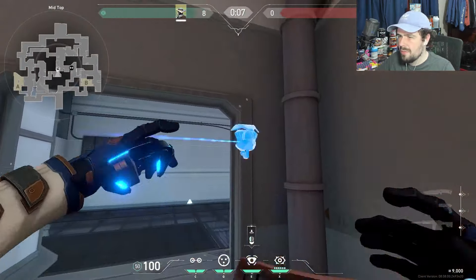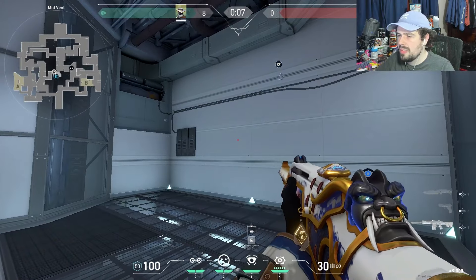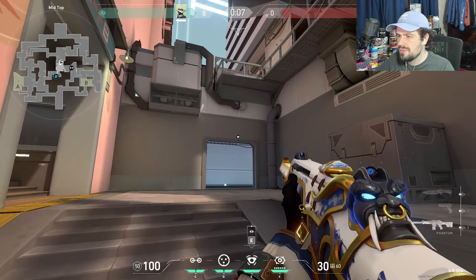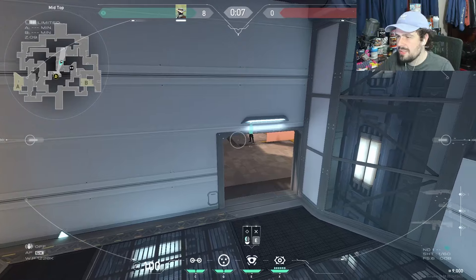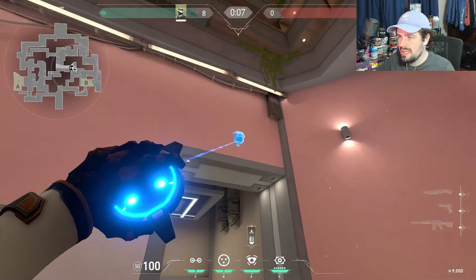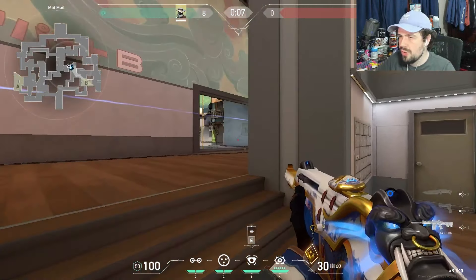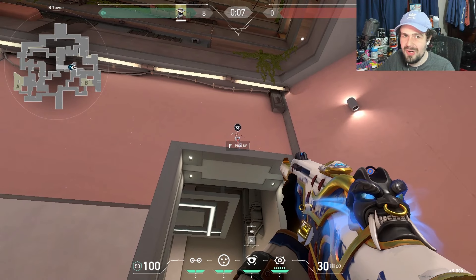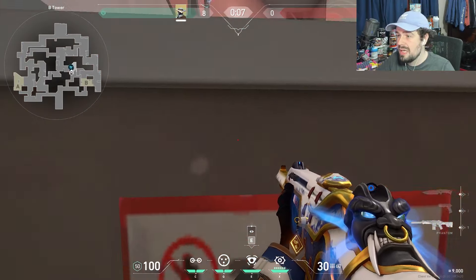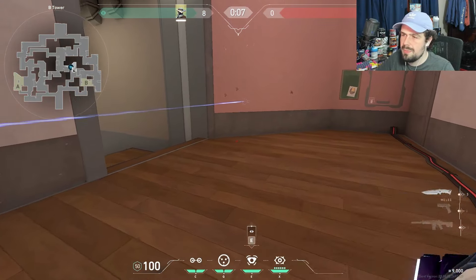Here are some really strong Cypher cameras for mid. See this wire — throw the cam just above it on the right side from ropes. This is an insanely good one-way camera that gets you a ton of information on everyone walking up mid and they can't see it. Another strong camera for holding B heaven is one right here — when executing heaven, the last thing you want is to have to turn around and look up to break it, so you might catch people slacking when you pop it and ping them, peeking from behind a box.